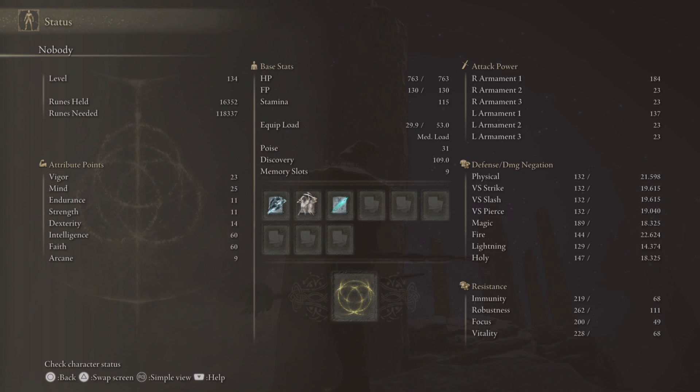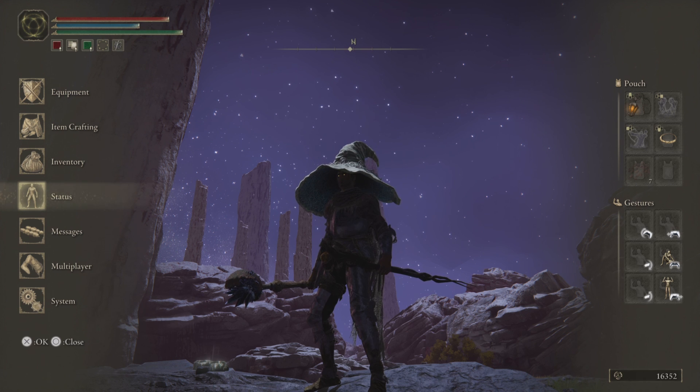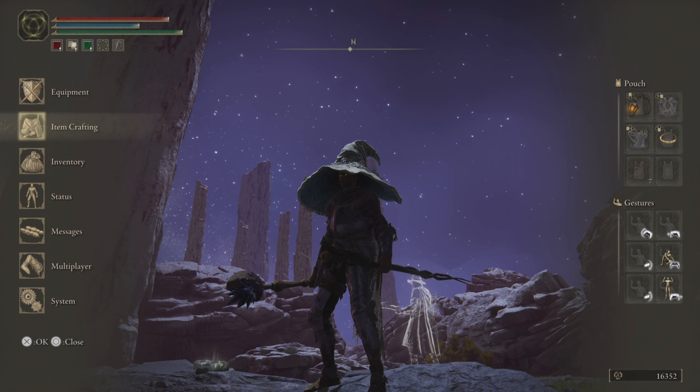That leaves me with 25 points in Mind and 23 in Vigor. You probably don't need the Vigor if you're going full mage. If you only have the bare minimum requirement for faith and only boost your intelligence, this staff isn't going to be very powerful. You need to boost faith as well as intelligence — when I was testing this before with only boosted intelligence, it was weaker than Lussat's staff.